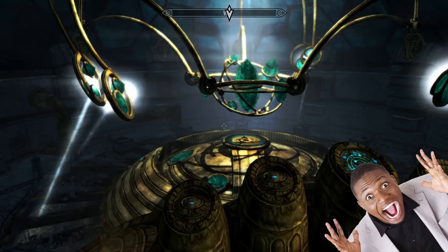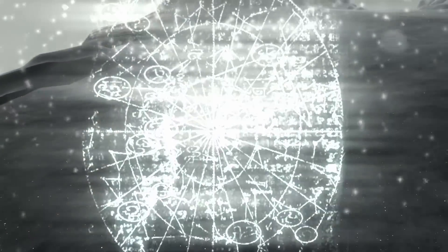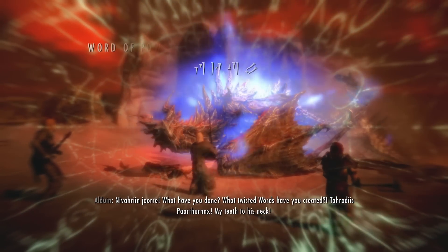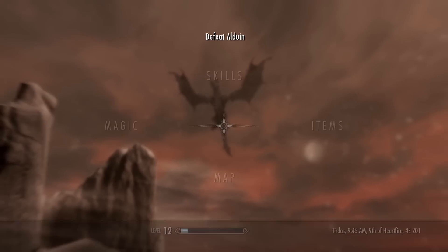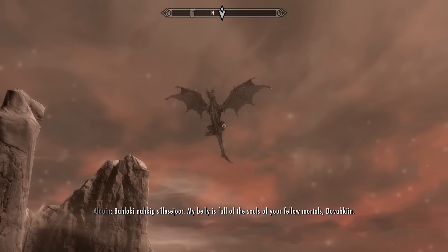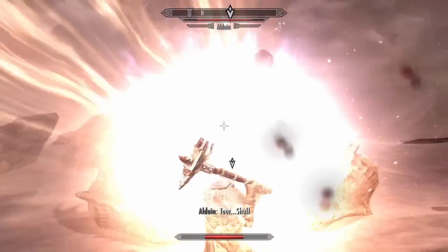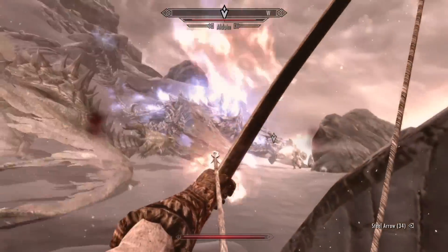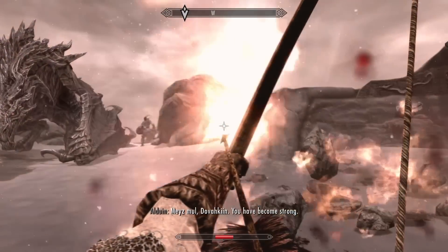We grab the Elder Scroll and go back to the top of the mountain, where we go back in time and watch a thrilling story of the original soldiers that used their mean words to make the dragons sad. When we get back with the words, big bad Alduin is there and wants to eat us, so we yell at him and he gets sad. Ralof is definitely out of his depth in this fight, so we end up having to hide as much as we can and try to snipe him with some arrows whenever possible. Eventually this works and Alduin runs away to lick his wounds.